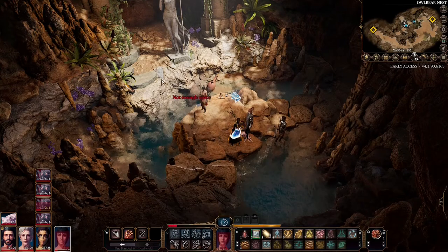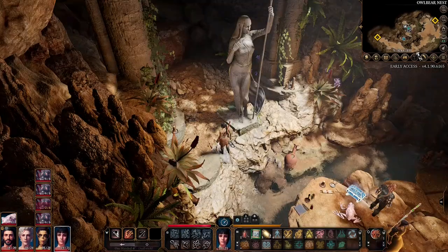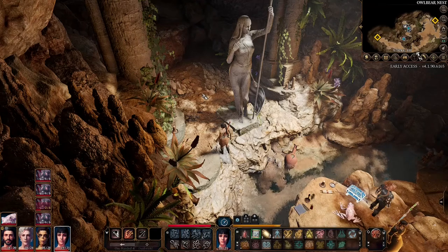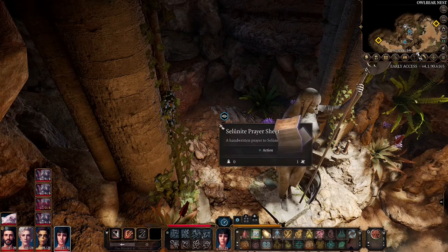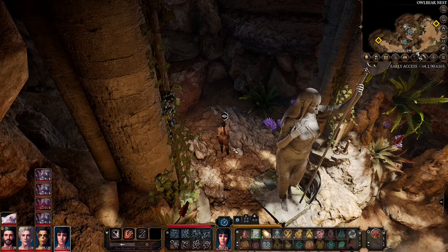What you need to do is jump over here. Once there, better make a save game because we have to pass a Perception check. What's that? It's a scroll.